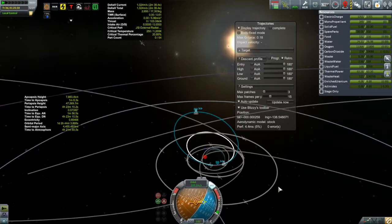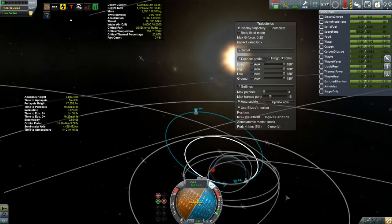I figured it only generates electricity when the engine is on, but actually it generates electricity all the time. Each NERVA generates 10 units of electrical charge per second, and since I have two of them that's 20 units per second — which beats out a single Gigantor solar panel for electrical power generation. So that is more than this thing requires. I didn't need those solar panels at all.